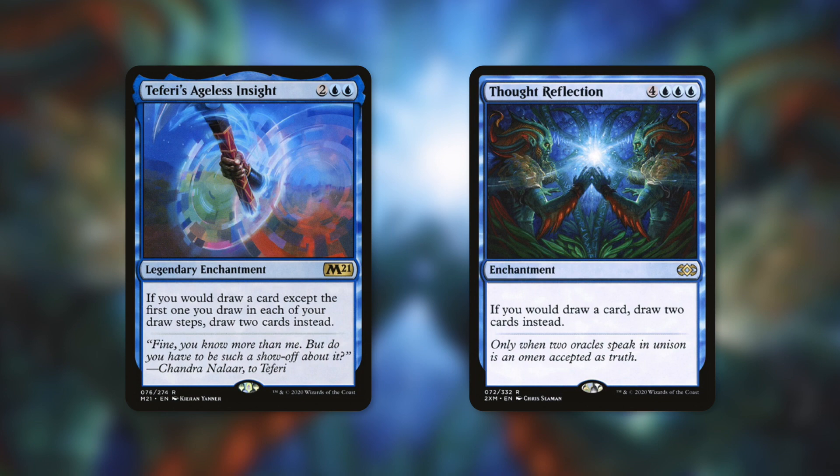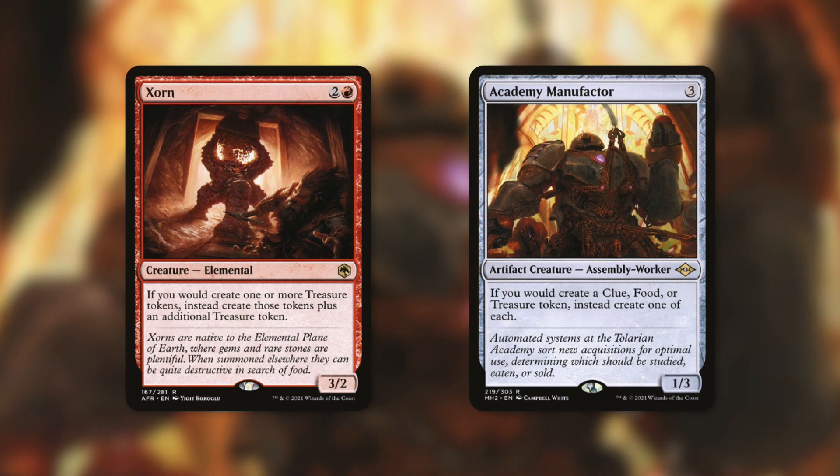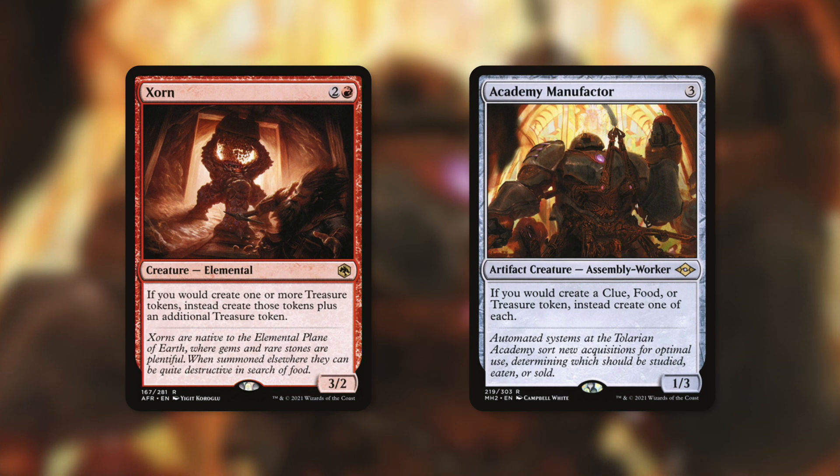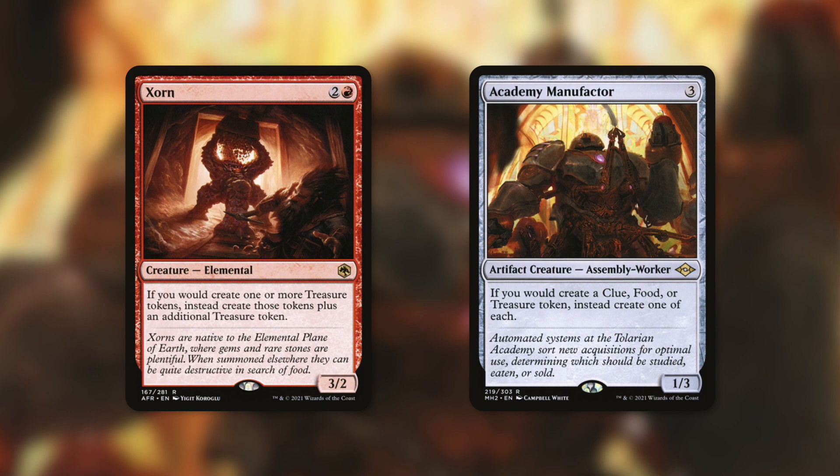Black Market Connections is fantastic on its own, but there are plenty of ways to get even more out of it. If you have access to red, Zorn can help you get even more value out of the first decision — getting a treasure token for just one life. Zorn says if you create one or more treasure tokens, create those tokens plus an additional treasure token, so you are getting two treasures for one life, which is pretty absurd.